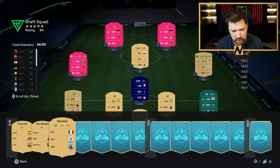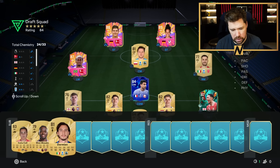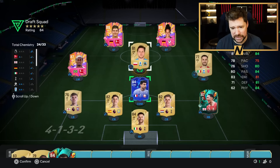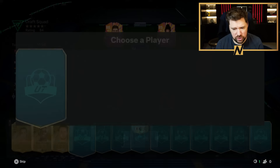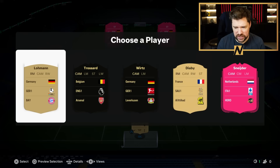Pau Torres is solid, to be fair. I could put Damian in, though. At right mid. Or at right back and get Zielinski out. Or I've got Duranovich, who obviously gets loads of good chemistry. So let's get Zielinski out anyway. Let's pop Trent in at DM. Let's get Duranovich in at right back. This draft is starting to cook a little bit, I can't lie.